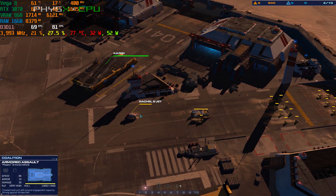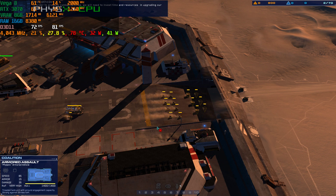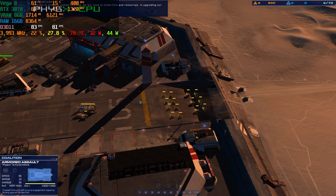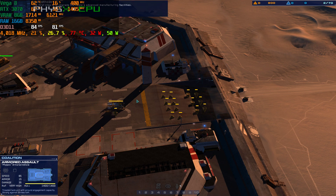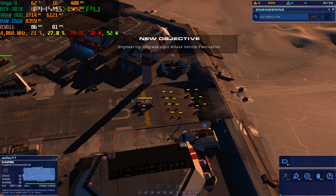Good work, Rachel. Standby for combat test. In order to produce combat vehicles, we will need to invest time and resources in upgrading our tech. The first step is to upgrade the Capizzi's advanced manufacturing facilities. Once that is done, we will be able to build light attack vehicles. Go for carrier.